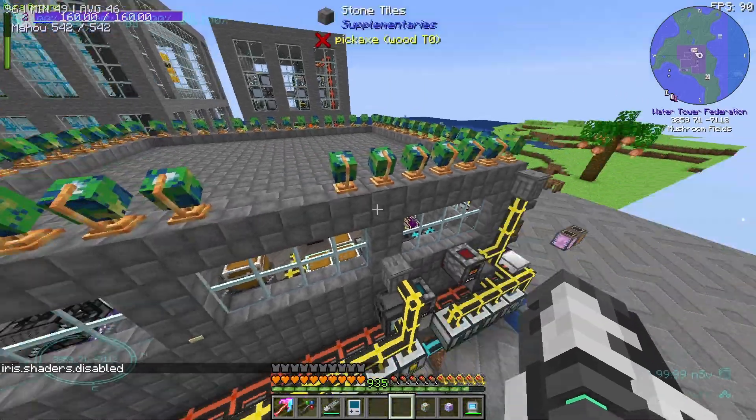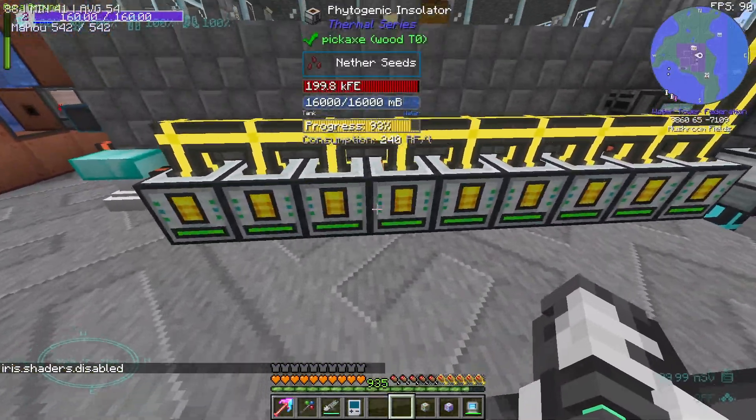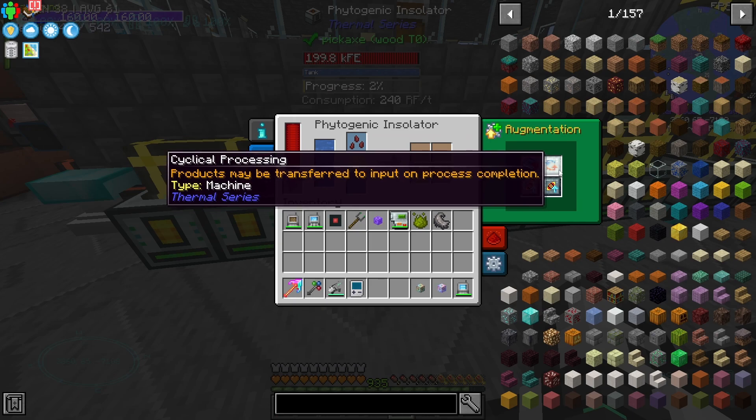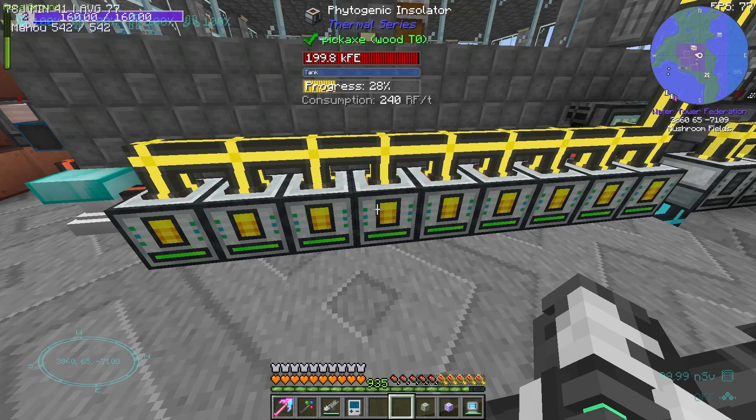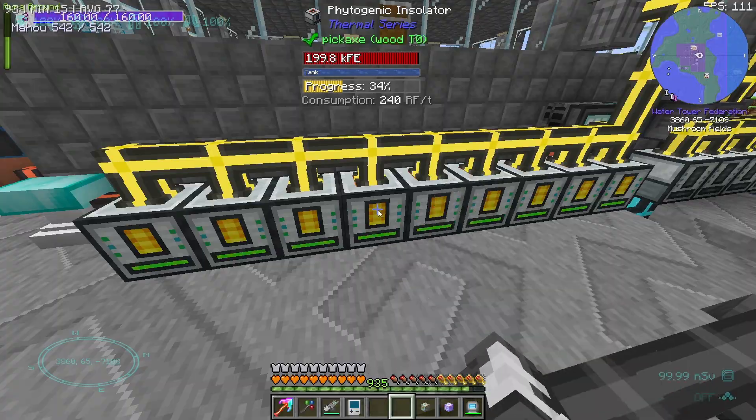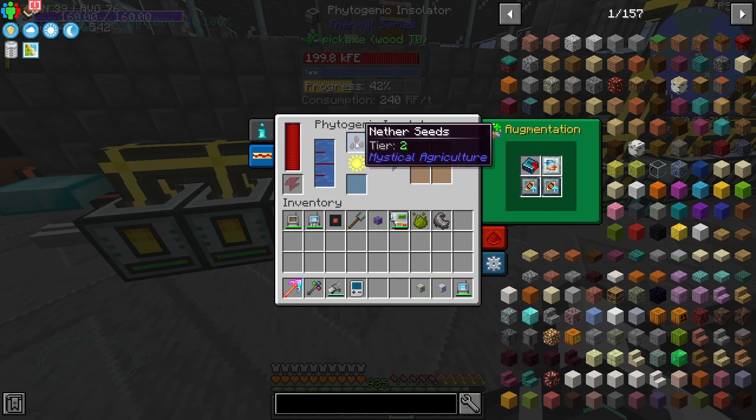Over here, I don't even know what we're looking at. We've got a bunch of phytogenic insulators. Products may be transferred to input on process completion. So instead of having seeds going into the system and then needing to be pumped back in, this upgrade actually puts them directly back into the input slot, so all you get is the output.